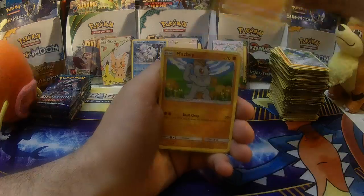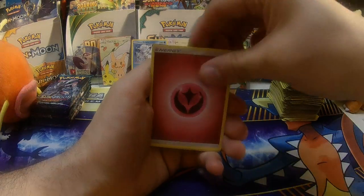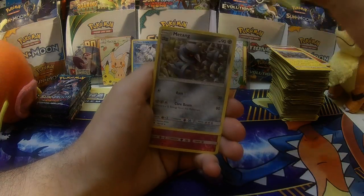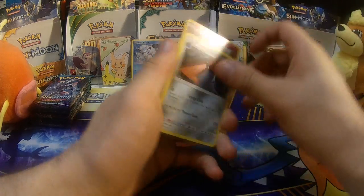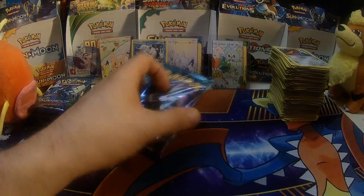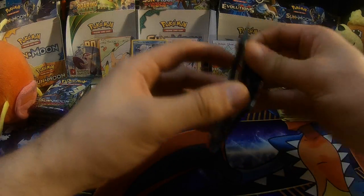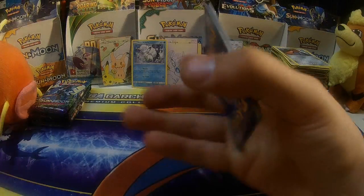Trying to think of what else is coming up in the near future — I think there's a Bewear box and a Tapu Koko pin box. There's a Tapu Koko figure box that just released recently — Probopass. There's a pin collection box coming out as well, which I think is going to be similar to the Mimikyu box that came out recently. And then the Bewear GX box.